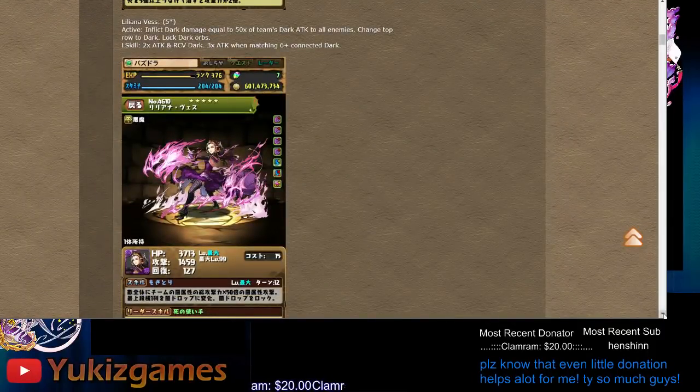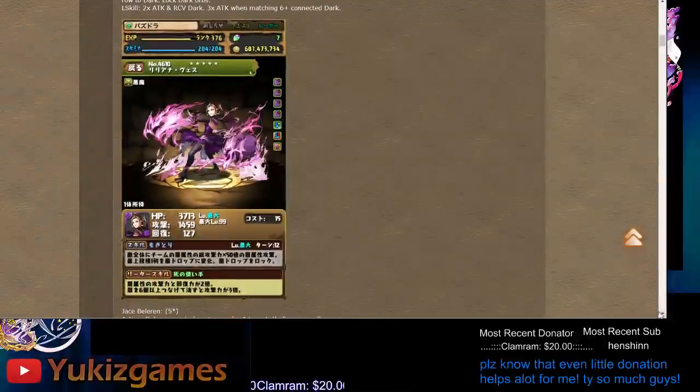This one is Liliana Biss Follows — one skill boost, team HP, not too bad, but stats are bad. We're not going to use it as a team itself. The active multiplies all enemy attack by 50 and converts to dark. So basically this is good for ranking — if you make your whole team dark color, whatever the attack order is multiplied by 50. Plus you make one dark row and lock it. This might be a good active for farming.